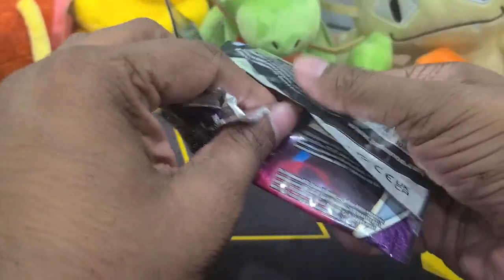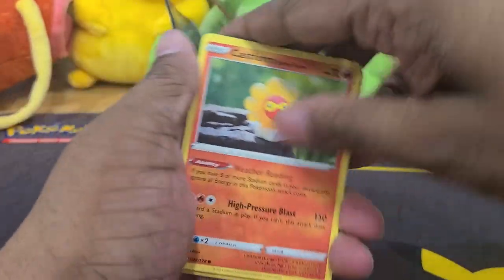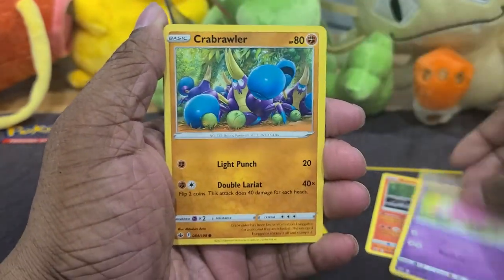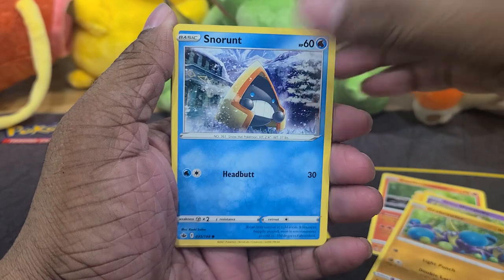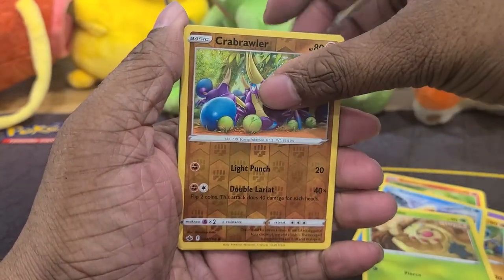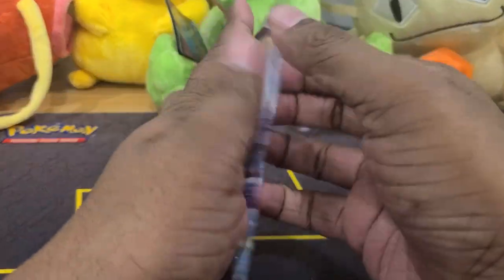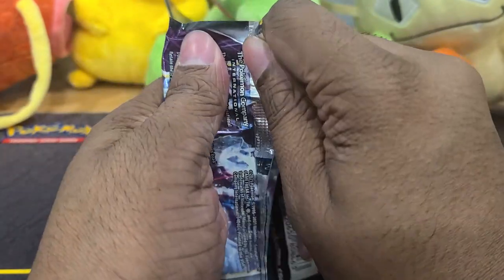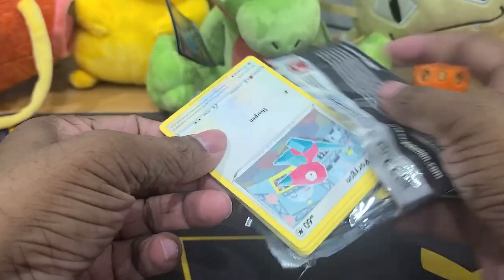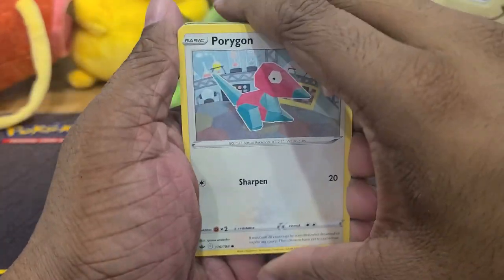I feel like Chilling Reign was slept on for the longest time. A lot of people weren't the biggest fans, but even looking at the card list, there were a lot of great cards in there. I'm not sure why people slept on it, but I feel like it's getting more love now. We got Weedle and Aggron — not what we want. And this is our last Chilling Reign pack of the day. It's got to be dramatic, and I didn't even plan it. Let's see what alt art we end up pulling.